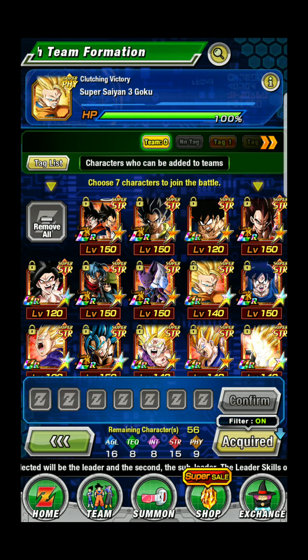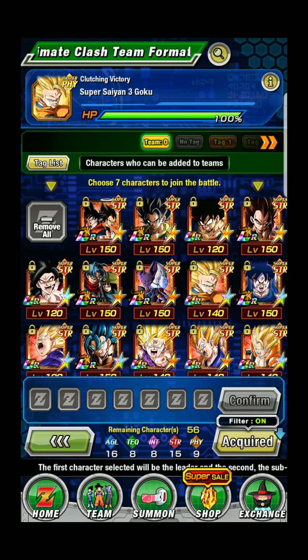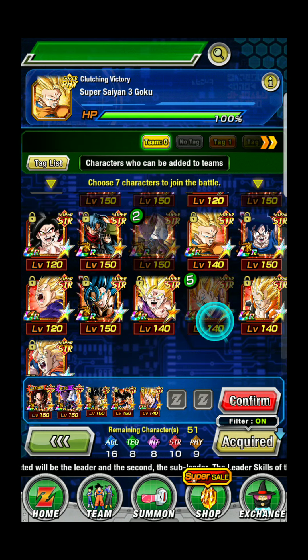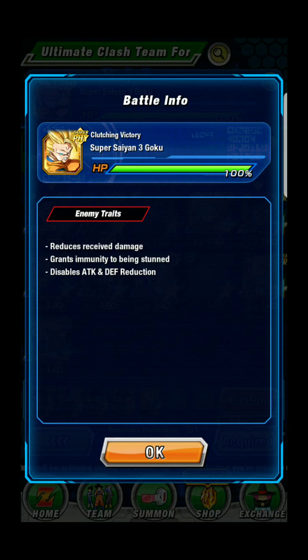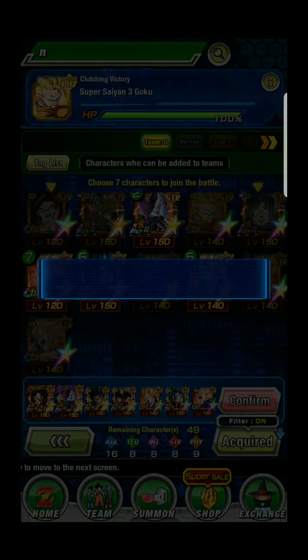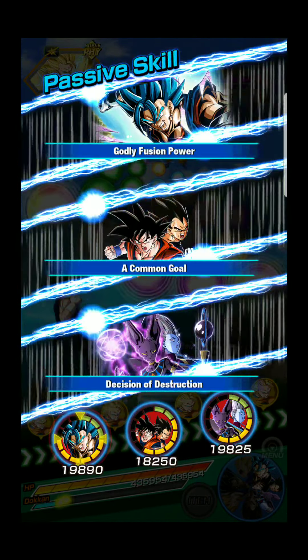Put a big ball in there. Look at that big strength one, oh dear. Got no dupes into the Vegeta — time for Vegeta. I got two dupes into the Beerus and Whis. This is no dupes into the Cooler Modeta.